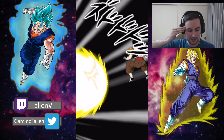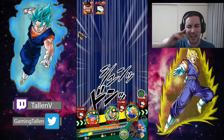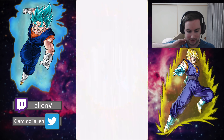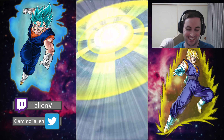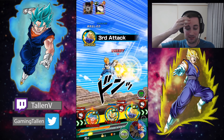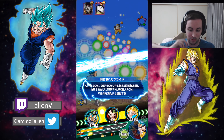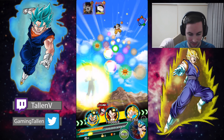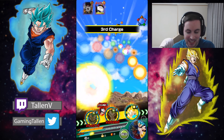First attack — get that defensive boost. 1.4 on the critical, nice, that's what I like to see! Double attack — oh man, Vegeta showing off! Dr. Chirou's done. 94k — I'll take that, that's not terrible actually. Most super attacks do at least 110 to 120k, so this is not too shabby at all.